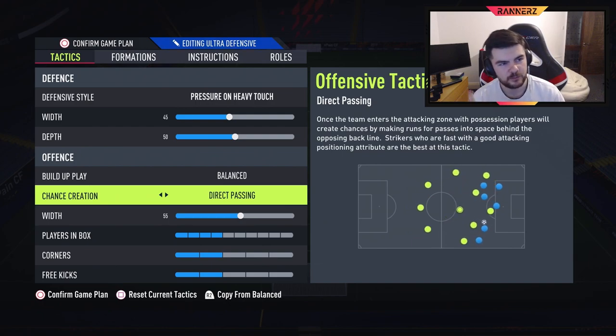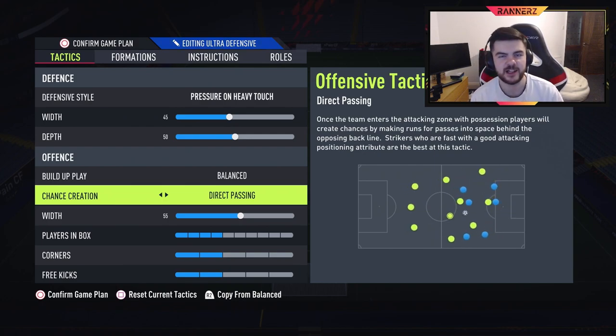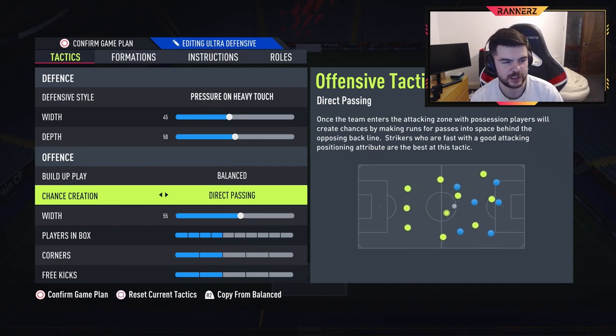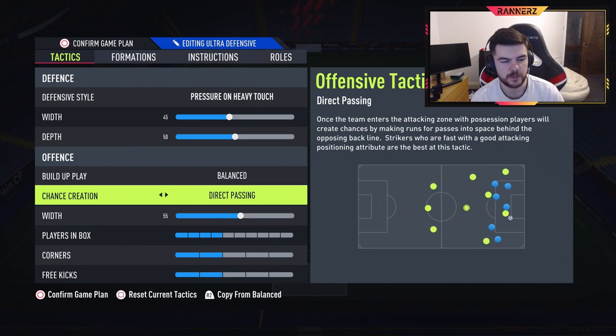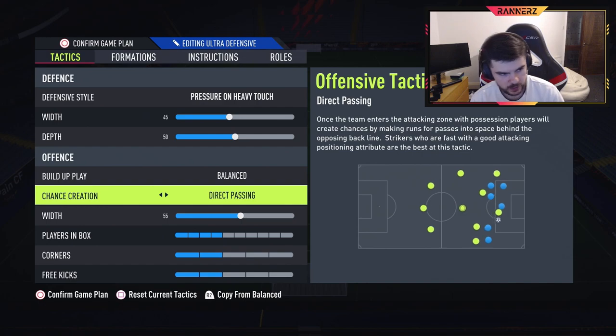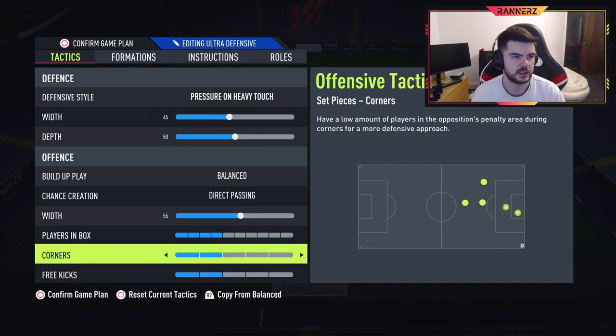Offensively he's gone for direct passing — there's actually one instruction I do change on these tactics, but I'll explain what it is and you guys can decide which you want to use. Direct passing gets your players up the pitch, sitting deep in your opponent's box where you can pass it into them. With 55 chance creation, pretty simple. Players in box is set to 4, which sounds low but it's not, because I assume this is set up to keep your center mids out of the box so they can cover on the counter attack. You want them playing on the edge of the box because the CAM ends up acting as another shadow striker. Corners and free kicks are just on two each.